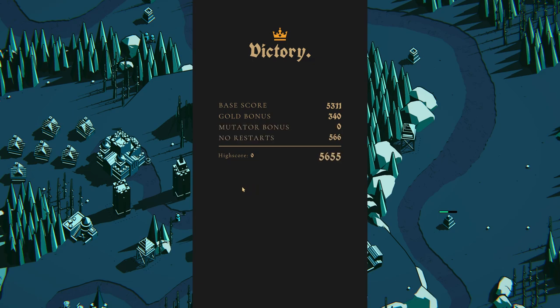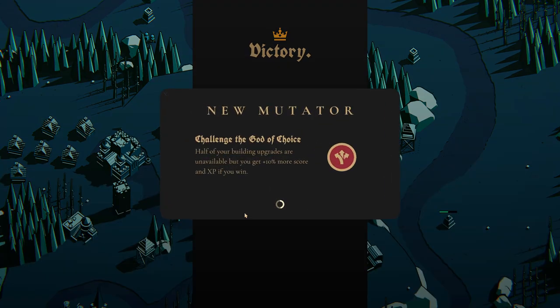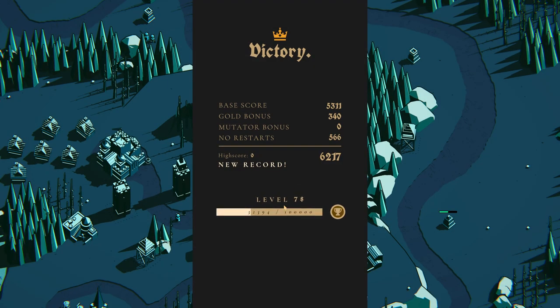They went all out for the new maps — they really did. I'm very excited about this. Gold bonus, no mutator bonus, no restart — so 6217 points. We just unlocked the battle axe: deals splash damage in a small radius around you, has health steal and bonus damage to siege engines — that's really nice. There's also a temporary shield bubble protecting from all damage, which could be really nice combined with the castle upgrade for a super cooldown. And we just got one of the new achievements. We're going back to the map — we got two of the crowns.